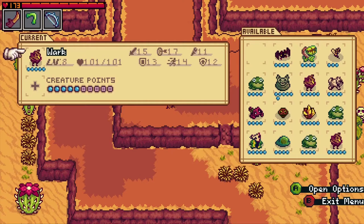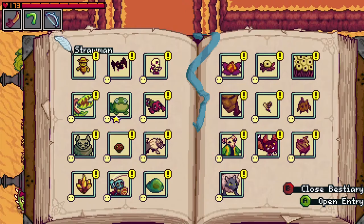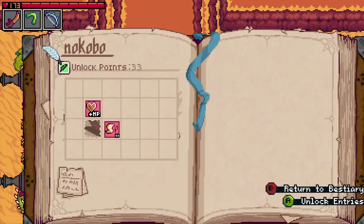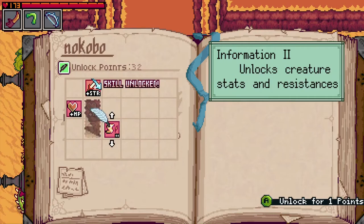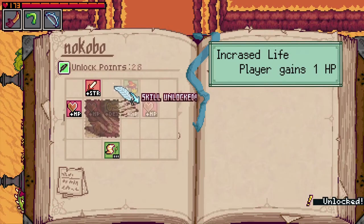If you want to swap a creature out with another, you can simply store them for whenever you want to call on them again. Your Bestiary keeps track of all of the creatures you've befriended or come across in combat. As you encounter more creatures, you'll unlock points that you can use to unlock skills and level up your own attributes, so you'll definitely want to return to your Bestiary often to see what new things are available to you.